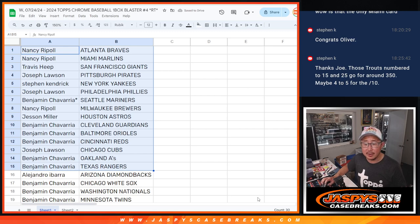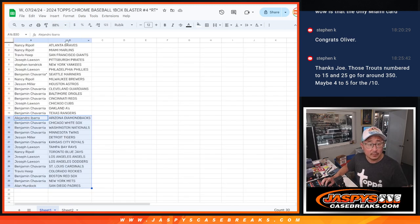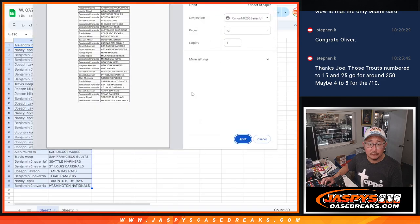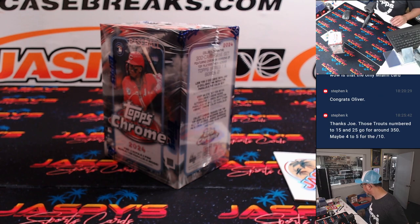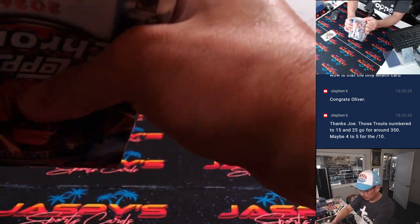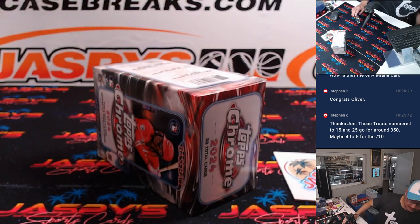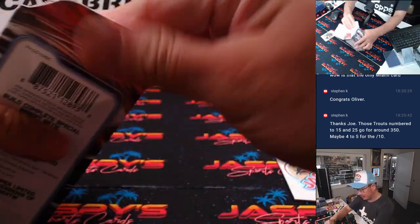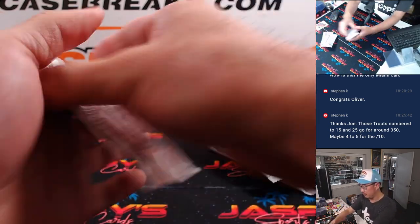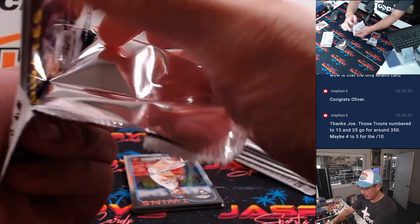All right, there's the first half of the list right there, and there's the second half of the list right here. And let's print and rip. Some strong plastic around the blaster box. Good luck everybody — maybe some surprises in this blaster box. You never know.